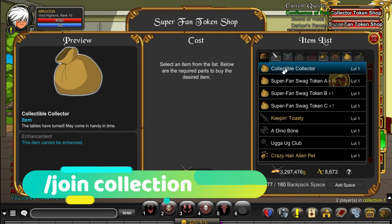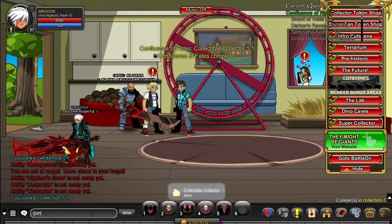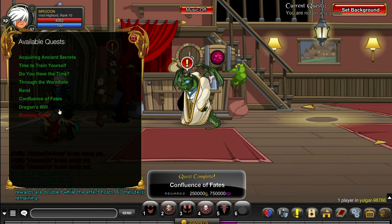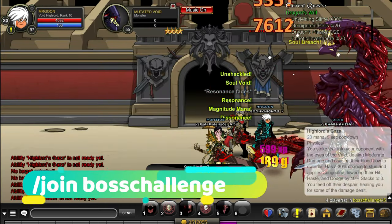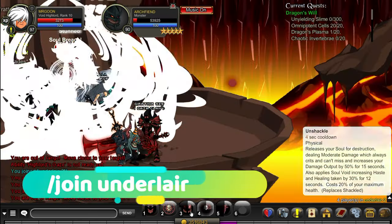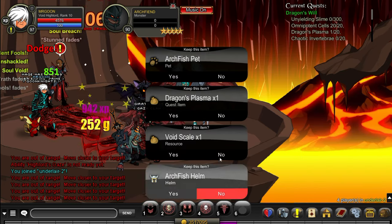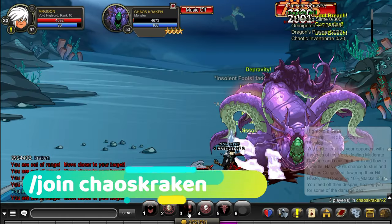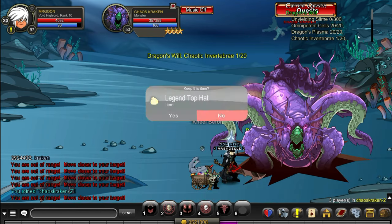Join Collection, go into the merch shop and you'll see the collectible collector item that you need. Worth mentioning you also need some Darkon's receipts for that quest, which you can get from join Garden by accepting Darkon's quests. Back to join Boss Challenge, this time defeating the mutated void dragon. Then head along to join Underlayer where you'll need to defeat the arch fiend dragon lord. Please note the drop rate on some of the upcoming items is not 100% guaranteed.